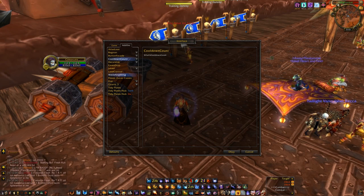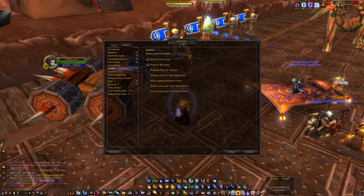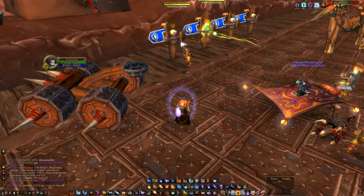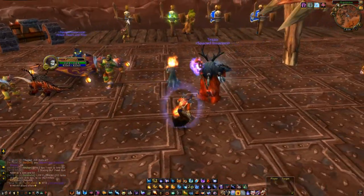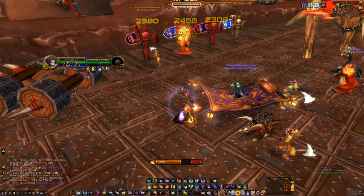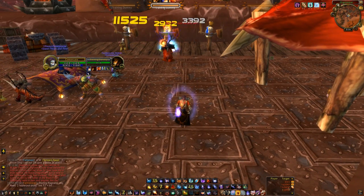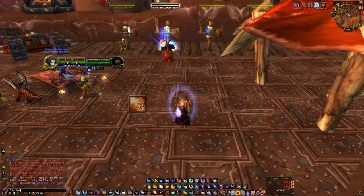Cooldown count. The next addon is Duked, at the bottom right just below my bar. It shows Pummel, Kick, Mind Freeze, Rebuke — all that jazz. It's not needed. If you're really good you won't need it at all, but for noobs like me it's pretty decent to just quickly check if the mage has Counterspell or not, if you need to fake cast. You can always try Interrupt Bar — it's exactly the same really, but I prefer Duked.